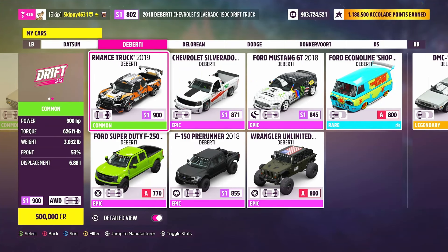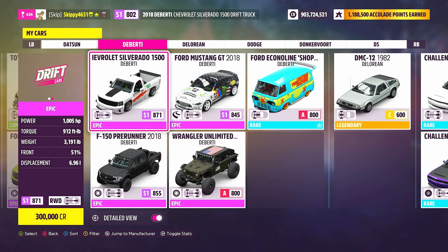Now the vehicle we're going to need for this week's treasure hunt is any vehicle from Duberti. There are a few to choose from in game — just let me know down in the comments which one you end up going with. I'm going to go with the car pictured on the festival playlist, the 2018 Duberti Chevrolet Silverado 1500 drift truck. The tune that I am using in today's video is up for download. If you wish to use it, just check my gaming tag skippy4631, use the share code — it's in the description and the comments below.